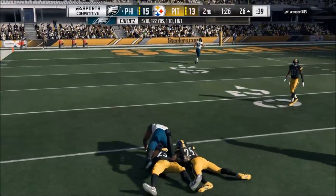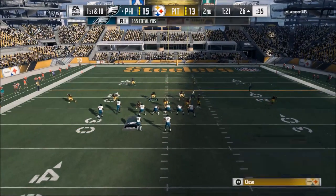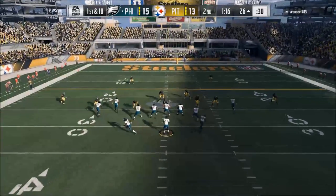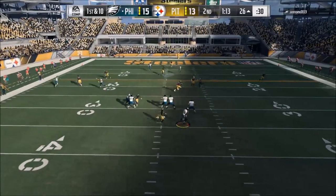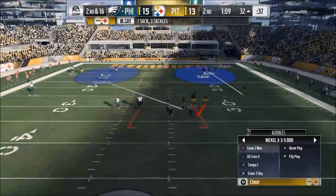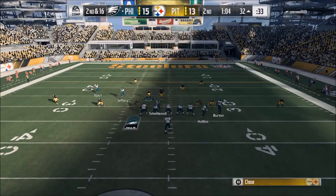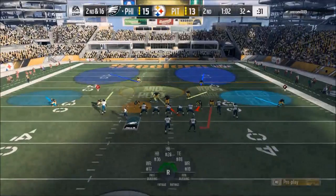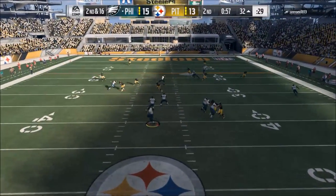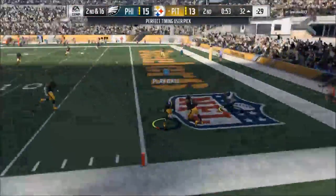Most people think blitzing is about sending five to seven people and basically forcing the pocket to break — it's not about that at all. Here's the first tip: blitz from the side that the quarterback is rolling out on. In Madden especially this year, it's very difficult to roll out or outrun a blitz. You can't do it — in years past you could, but it's much more difficult now.